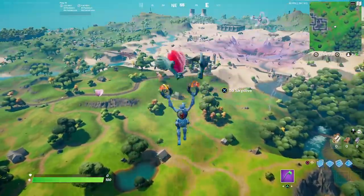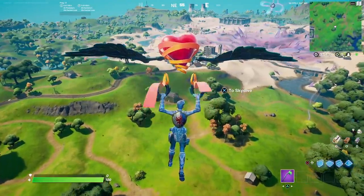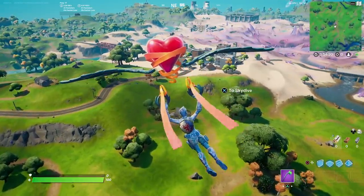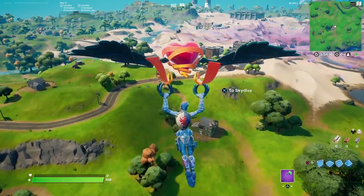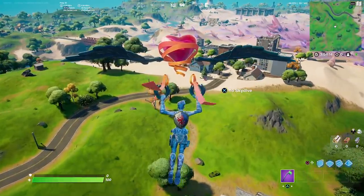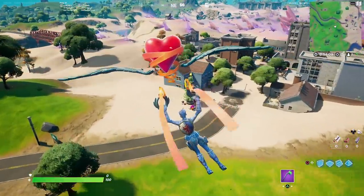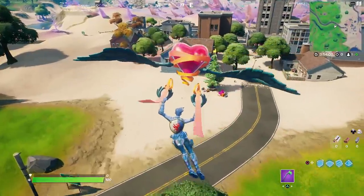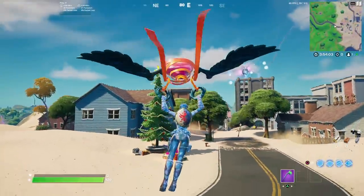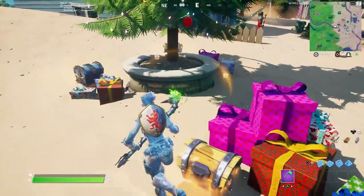Let's jump into the very first holiday tree — we're going to start with probably the hardest one, which is actually at Salty Towers. This is a super easy challenge and all you have to do is use any emote in front of the tree. When you see these trees around, they are the holiday trees you want to dance at — you're going to see a bunch of presents underneath them, a little star llama on top, and a bunch of gifts around it.